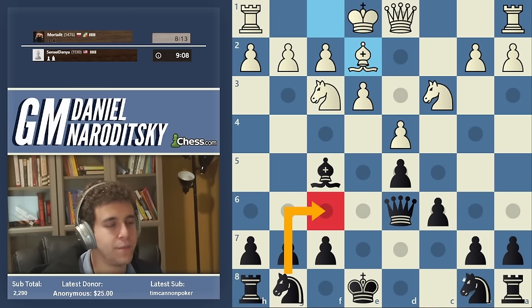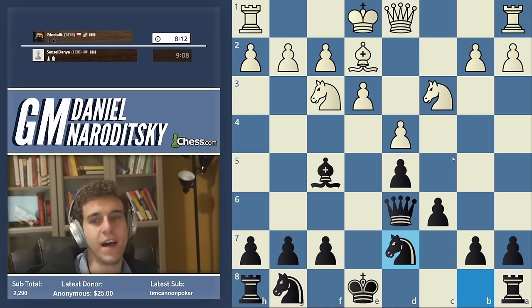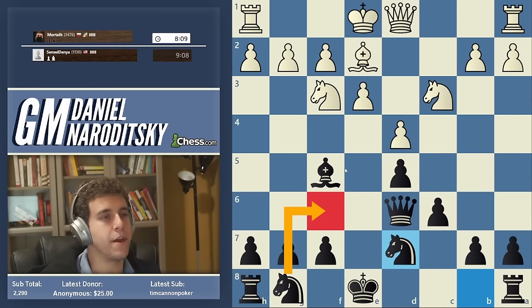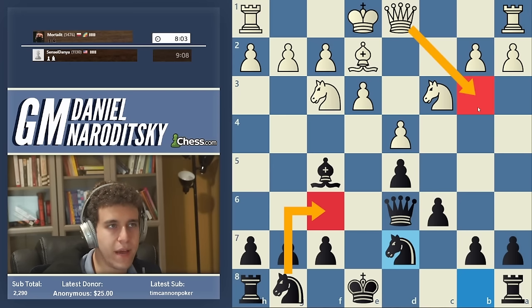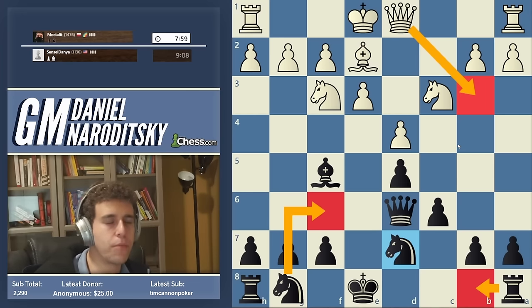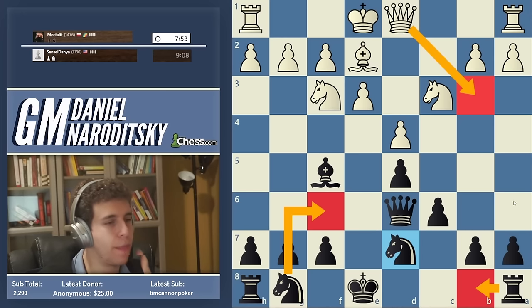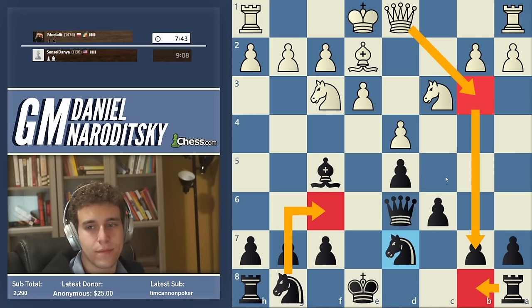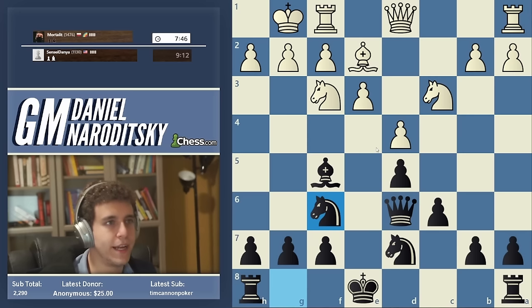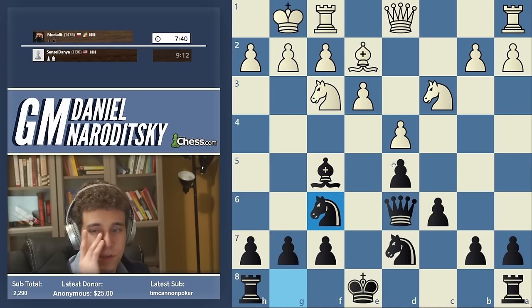Small subtlety: I like to play Knight d7 before Knight f6, because if we play Knight f6 first, we're allowing Knight e5. So let's prevent Knight e5 and then develop the other knight to f6. On Queen b3, you can play Rook b8 — no problem. Even though the rook is tied down to defending the pawn, the queen is also tied down to attacking it. You're happy to keep the queen occupied like that. Knight f6 — we've solved our opening problems.